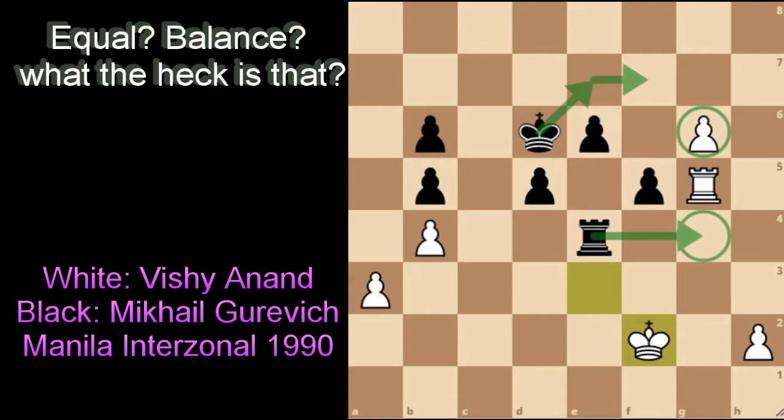Do you see how easy the game was from the middlegame to the endgame? Sometimes you just have to let nature take its course and let your opponent blunder while you make a serious, sane move. And that's the first principle: you've got to create an attack where you're dominant.